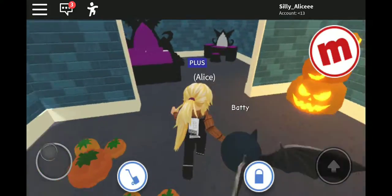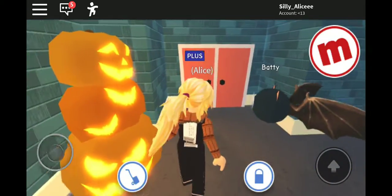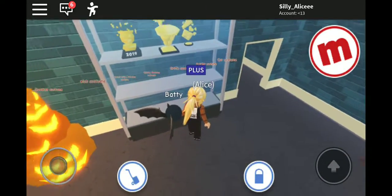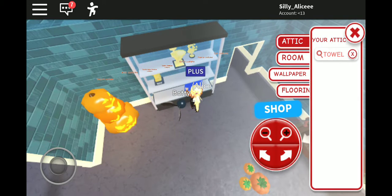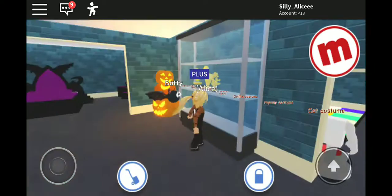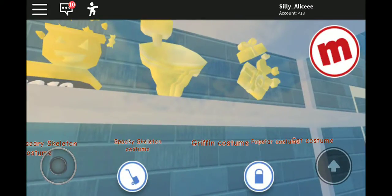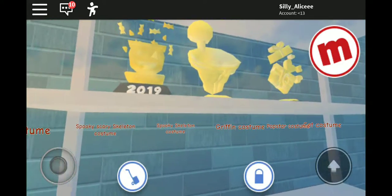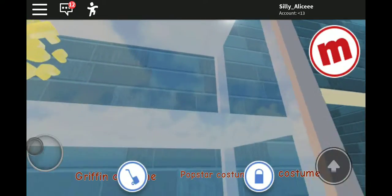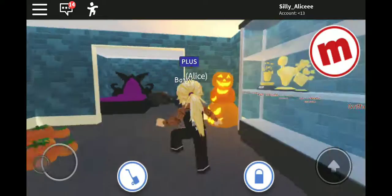First we'll have a tour of our house. We have the pumpkin patch where there's a bunch of pumpkins, and some are already carved. Up here we got my trophies - we'll move those down a little bit so everyone can see them. We got the Halloween 2019 thing because I already got the best basket. I finished Sunnyfield's doorbells and delivered 10 gifts, that's what I got trophies for.